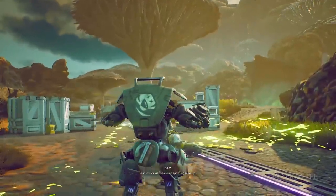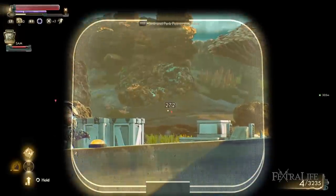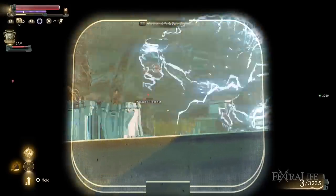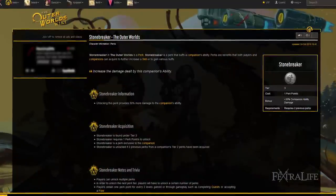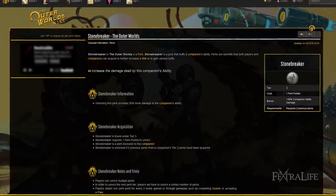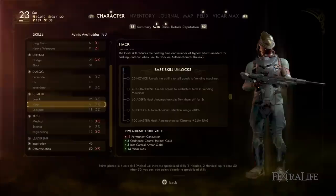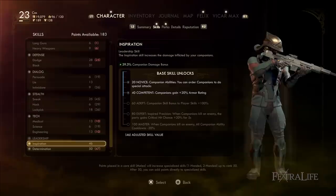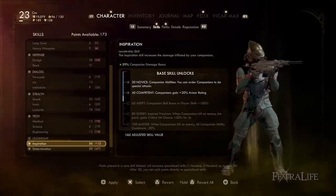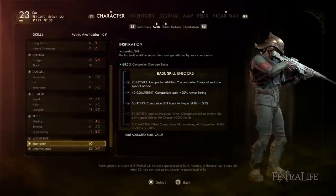Note that upgrading your companions' weapons doesn't increase the ability damage they deal — tinkering their shotgun or hammer higher won't help with abilities. The only real ways to increase companion damage are leveling up and getting the Stonebreaker passive on the companion perk tree, which increases it by 30%. I highly recommend that if you're playing with companions, since abilities like Parvati's can one-shot enemies with enough damage. Also, getting to 60 Inspiration is essentially a 200%+ return on your skill point investment, not even counting the passive damage and armor boosts companions receive.